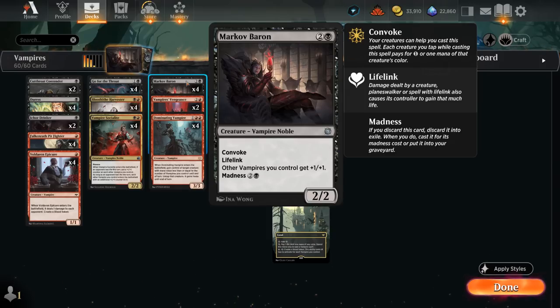Mark of Baron is a 3-mana 2/2 Vampire lord giving other Vampires we control +1/+1. It also has lifelink and convoke, so we can tap some of our untapped Vampires to play it. This means we can potentially have turn 1: play a Vampire, turn 2: play two more 1-mana Vampires and convoke out our Baron. It also has madness for 2 and a black, so if we discard Mark of Baron we can cast it for its madness cost.